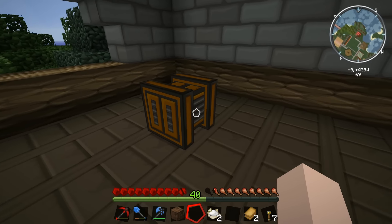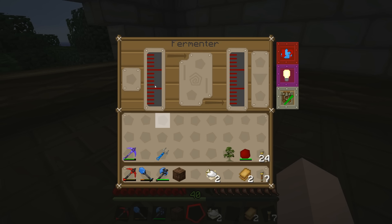Let's take a look at the fermenter and see what it needs. We need liquids on the left - I've done a little research and I know roughly how to make short mead. We're going to need some liquid honey in here, some honeydew in this compartment, and a catalyst here which can be mulch, fertilizer, or things like that. Luckily we've got plenty of mulch left over from our squeezing operation over at the squeezing shed.